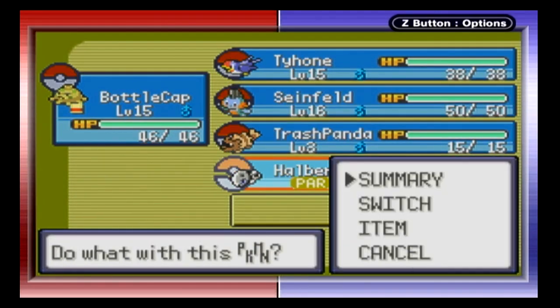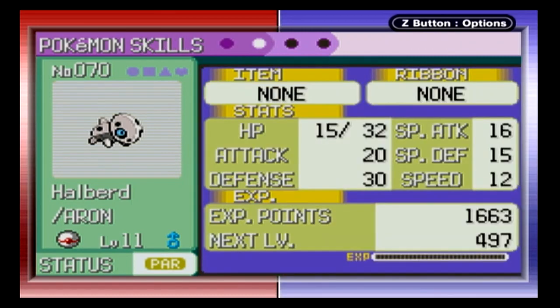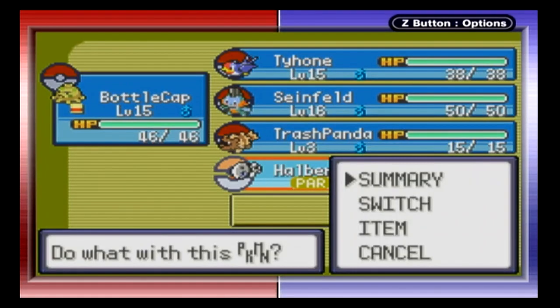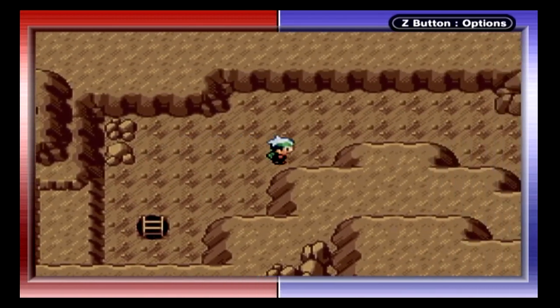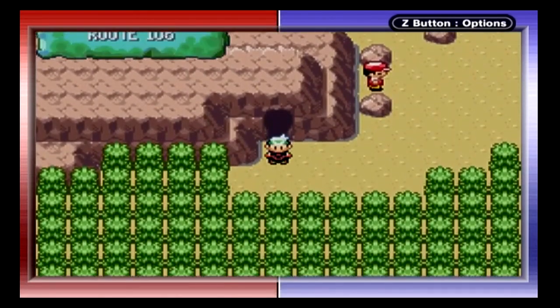Let's take a look at Halberd real quick. Another male? Is my whole team male? Interesting. A Bold nature — Bold increases defense while lowering special attack, I believe. Rockhead prevents recoil damage, which is actually really good. I think it could also get Sturdy, but in this generation Sturdy is not good — it would only prevent one-hit KO moves like Guillotine or Sheer Cold from working. Rockhead preventing recoil damage is actually really good, like if I get Takedown or something, although I don't know if Aron learns any good recoil moves in this generation.